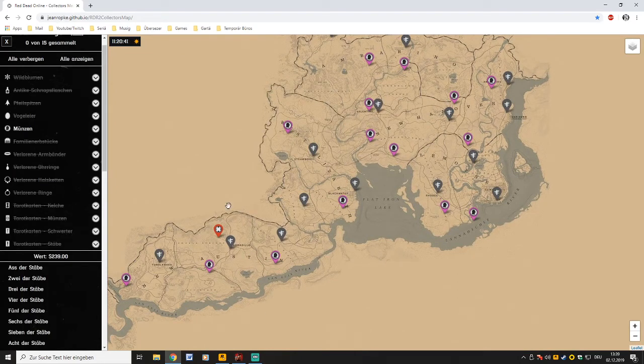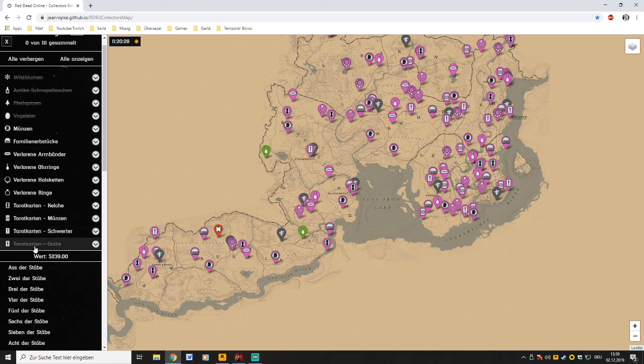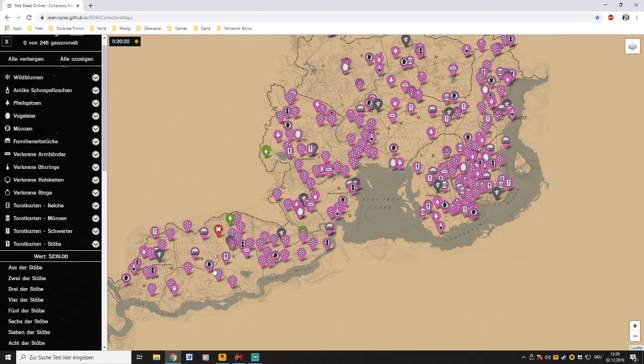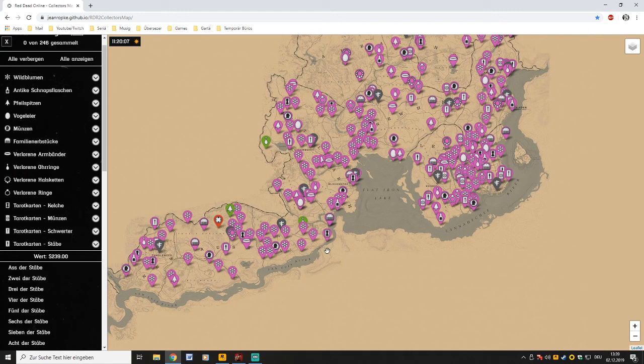That's also the fastest way to level up your Collector. If you have activated all locations, you just ride all over the map, going from collectible to collectible, and you hit level 20 really fast. Thanks again to whoever made this map — enjoy and have a nice day!